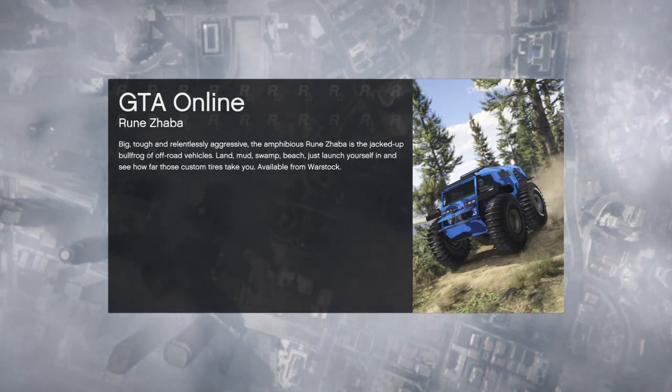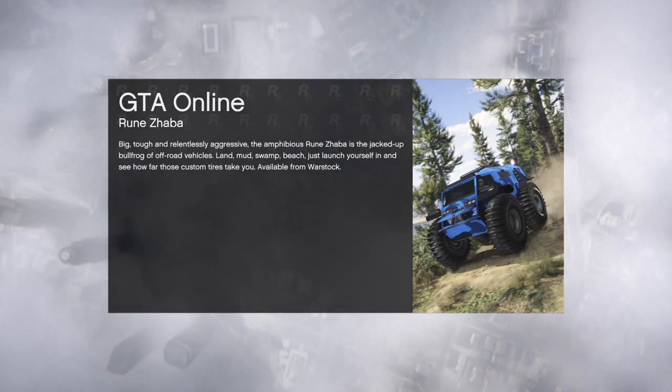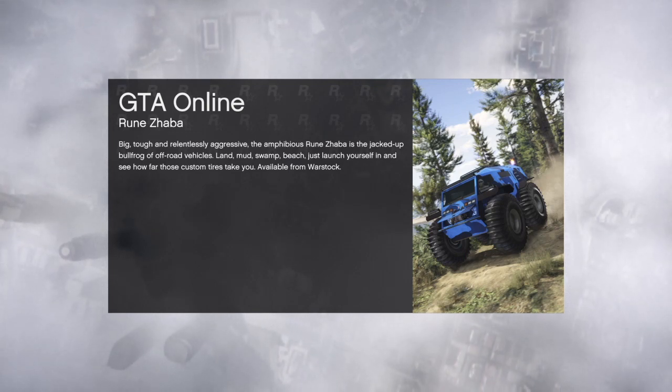You're gonna notice that you spawn in your regular clothes. You're gonna want to run to the clothing store — I think you have about 10 to 15 seconds to get to the clothing store before it changes you back into your regular CEO outfit.